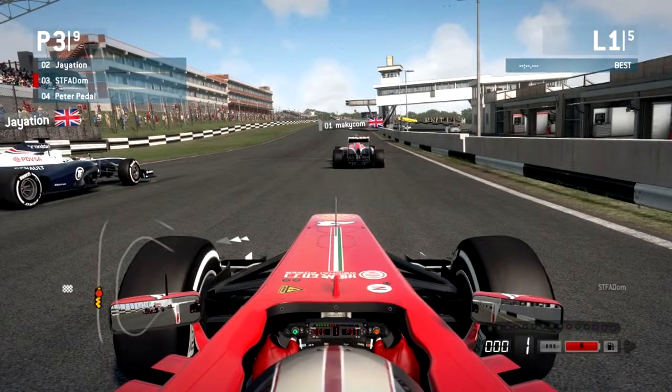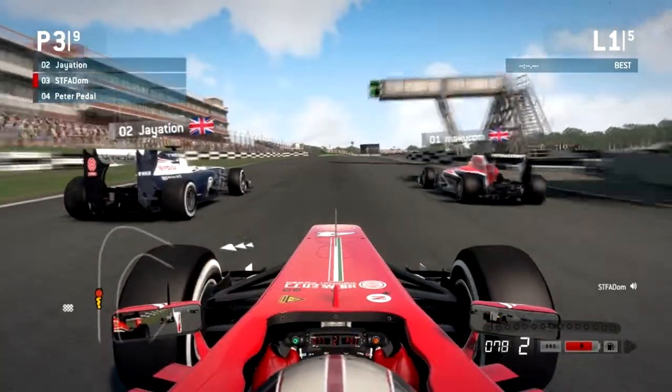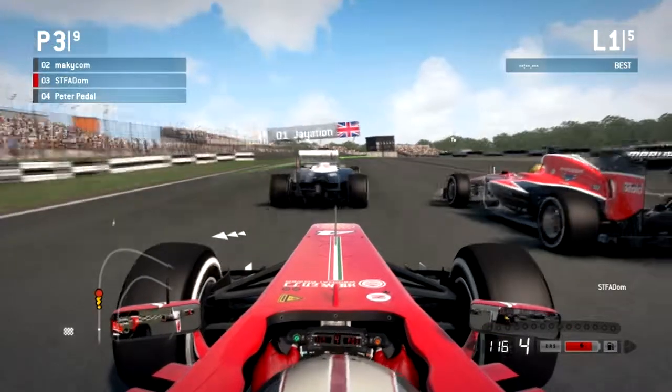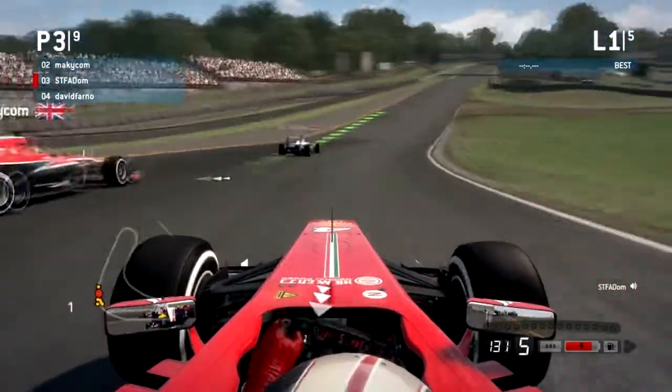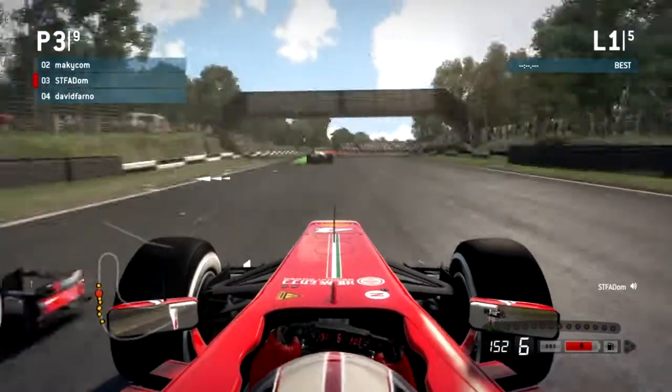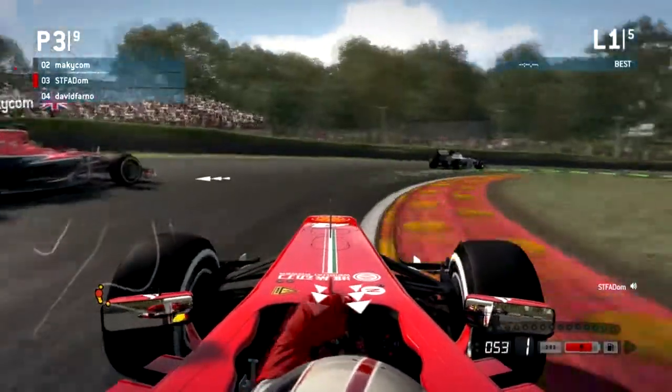We've got Williams to the left of us and obviously the Marussia in front. Three lights, four lights — and we have got a good start. The Williams is a bit jumpy in front, but the Marussia has got a really bad start and we've taken him over — but no, he's got the outside back on us.